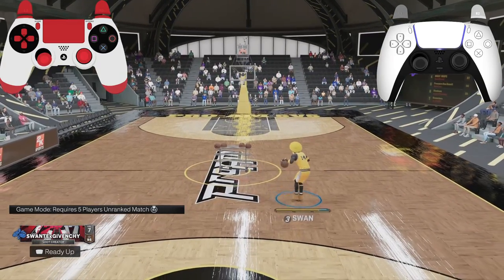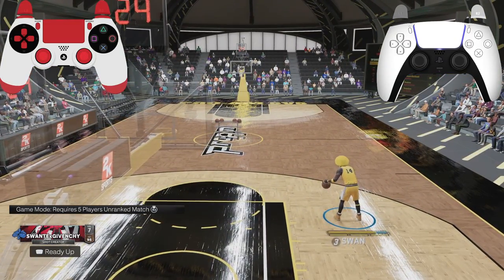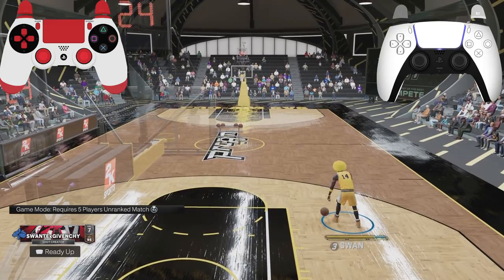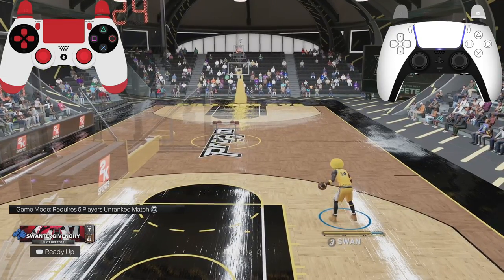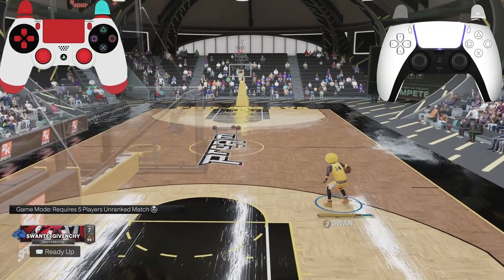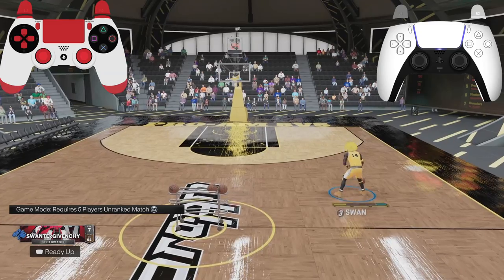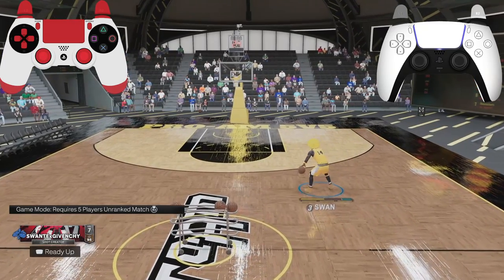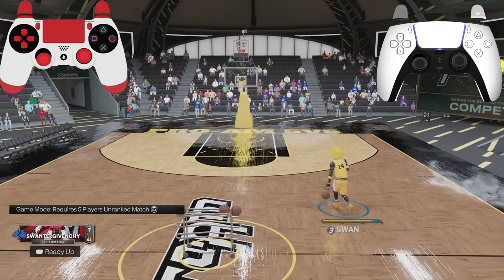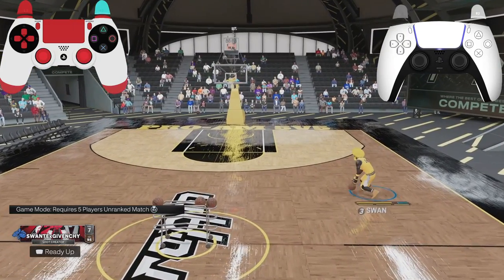For the spider spam, you hold R2 — you don't have to hold R2 but it's easier to chain with it. Hold R2, flick your right analog up, then flick your left stick opposite to whichever side the ball is on, and continuously keep doing it. You see the spider? I'm combining it with the attack size up and the snatch back. For your attack size up, hold R2 and flick your right analog up once. For the Harden spam, just keep flicking it up — that's your attack size up burst.